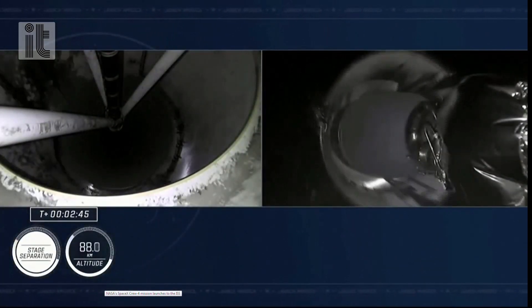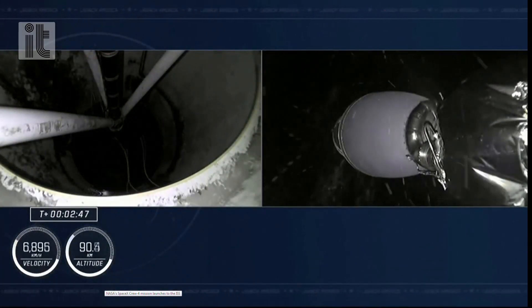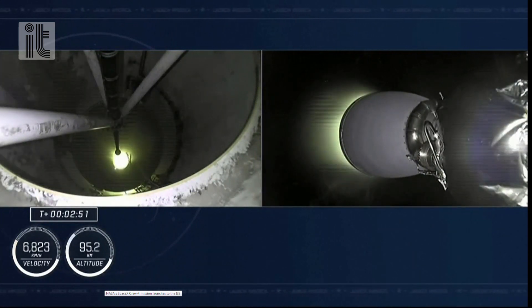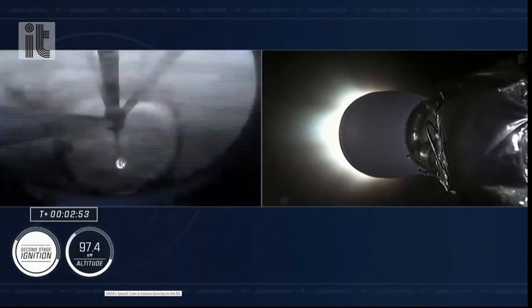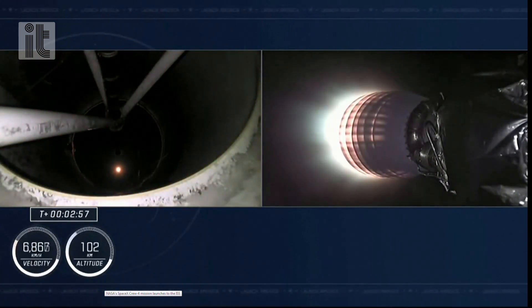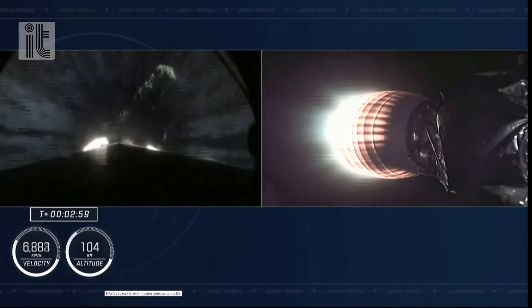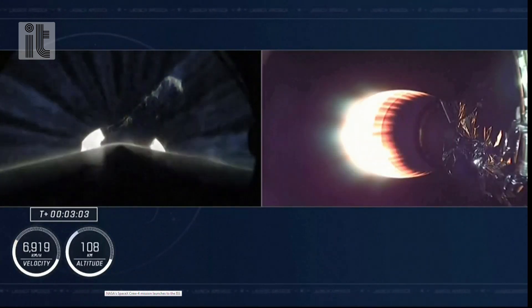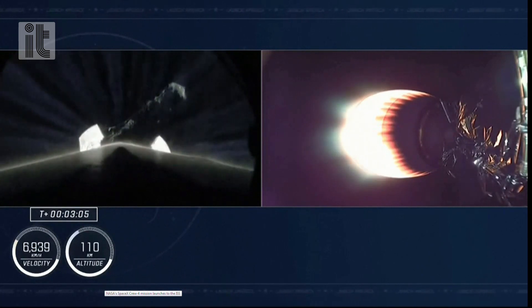And MECO. Stage separation confirmed. So MECO and stage separation are confirmed. You can see that second stage engine light. We're in two alpha, the second abort mode. The second stage is lit, continuing to carry the Crew-4 astronauts onto orbit.